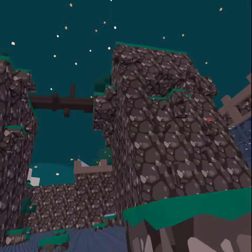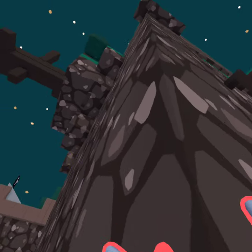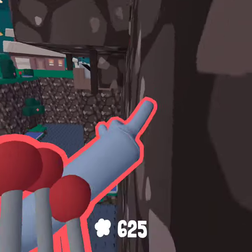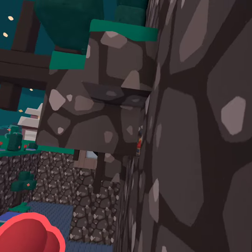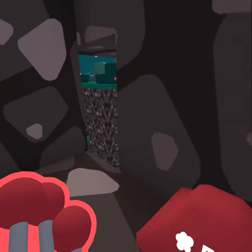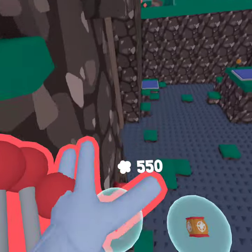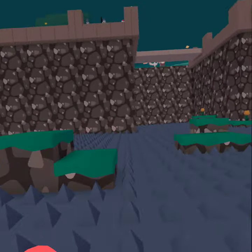You want to go up here — you may have to build if you need to. Go in here and press the gnome's nose. Press the gnome's nose. Go in here.